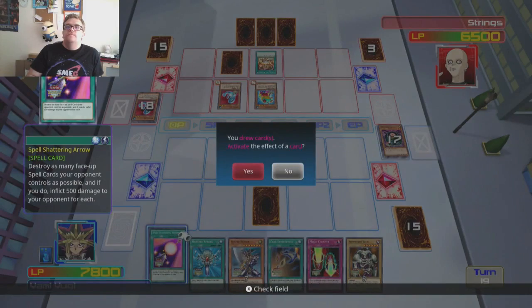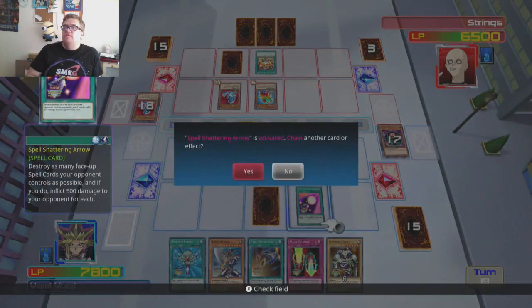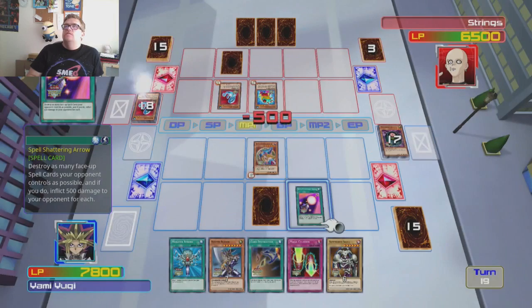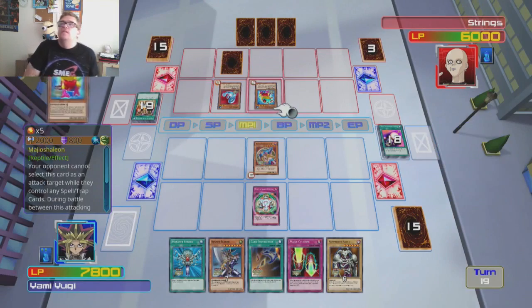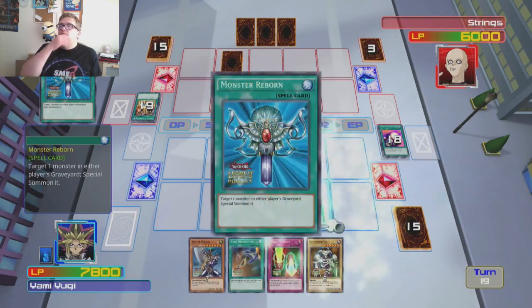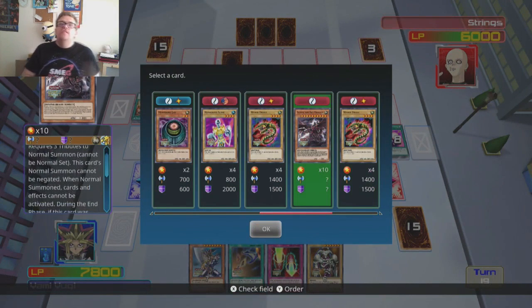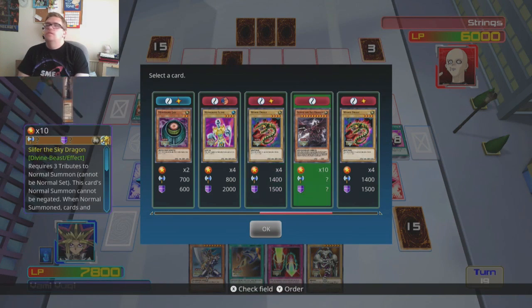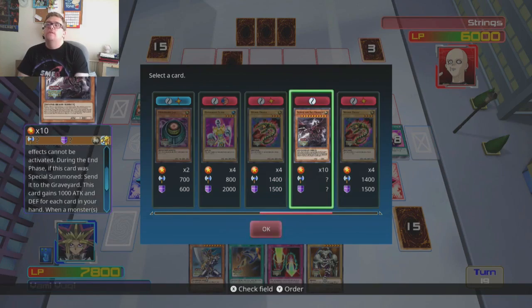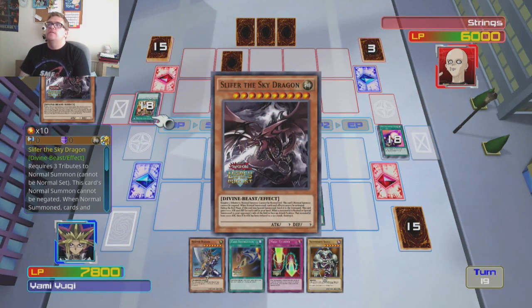Spell Shattering Arrow — I can use Spell Shattering Arrow to destroy that Card of Safe Return. I'm going to use that on that stupid card so we don't have to deal with it. Then we shall do a Monster Reborn to get back Slifer. Oh, it's destroyed at the end turn now — but we could do it because I need it. I'm going to do it. Then I can do some damage while it's on my side of the field. Well no, it's destroyed at end turn.